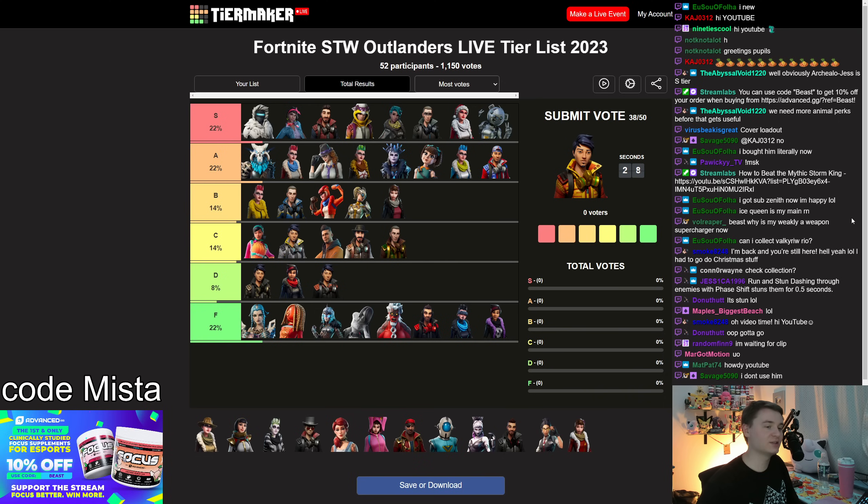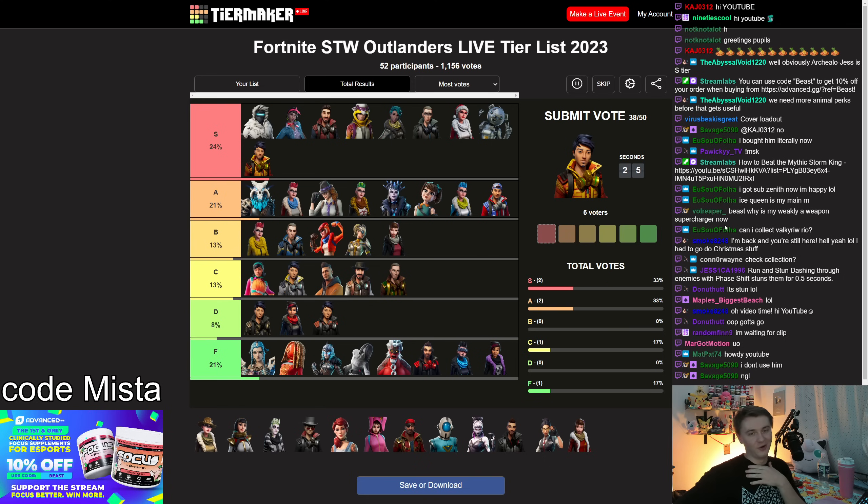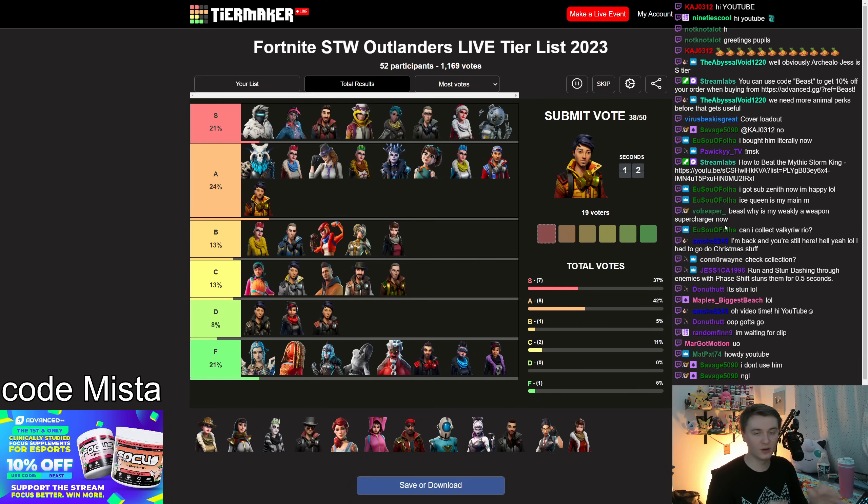Flash AC has become an S tier hero in my brain because of a Blackout Boom build where you phase shift with him, reloading with Chaos Agent, which activates the reload on the black metal weapons, and that explosion does a ridiculous amount of damage. He is a critical component in the strongest loadout I've ever used. He also gives you a phase shift cooldown reduction, which is great for getting around the map and speed running dungeons. S tier hero — even if his ability might be more A tier.